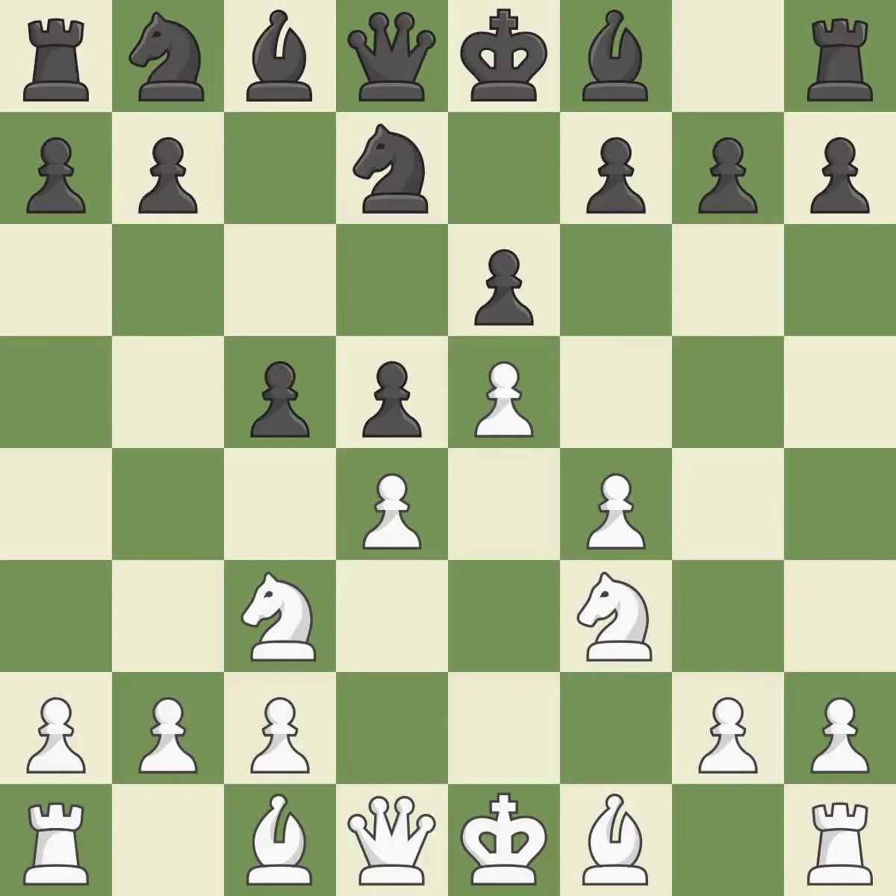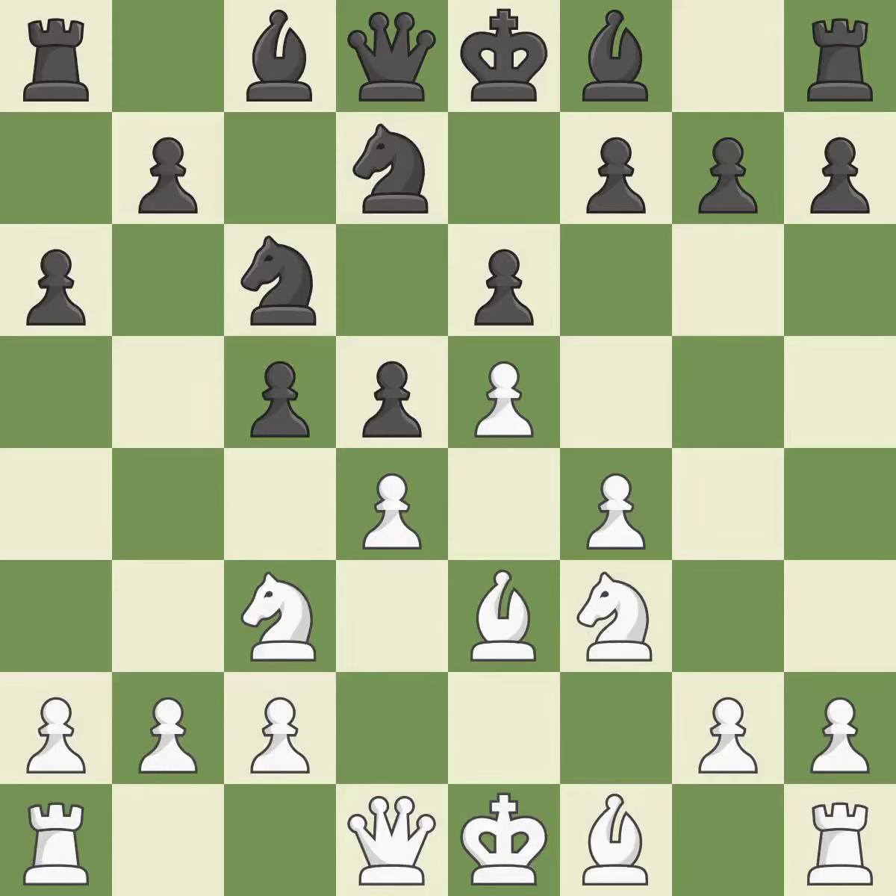Nf3 supports the d4 and e5 pawns. Nc6 develops the knight and attacks the d4 pawn. b3 develops the bishop and defends the d4 pawn. a6 takes control of the b5 square and prepares the b5 pawn push.